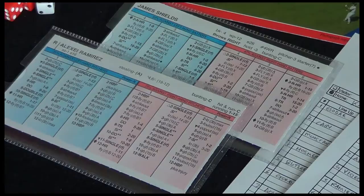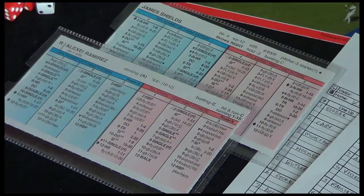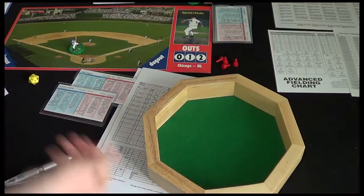Since both players are right-handed we're going to be looking at the red text. If the hitter was left-handed then James Shields would use this section. If the pitcher was left-handed then Alexey Ramirez would use this section. Let's roll the dice and see how this plays out — I'm going to play exactly the same as previously. We roll the white die for the pitch. It's a six, which means we're playing off the pitcher's card.